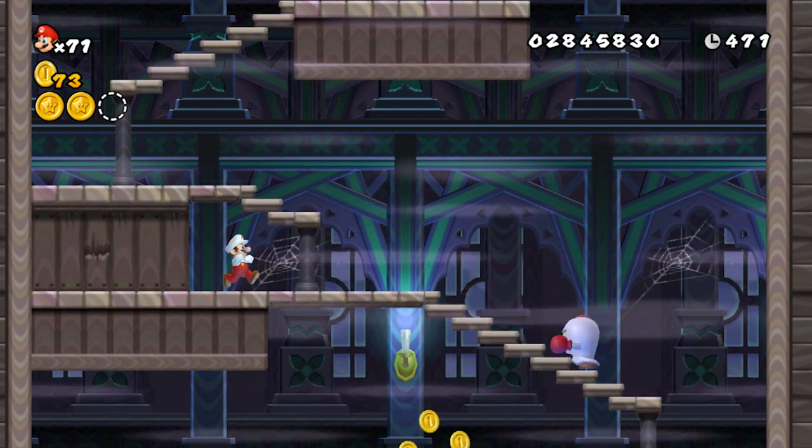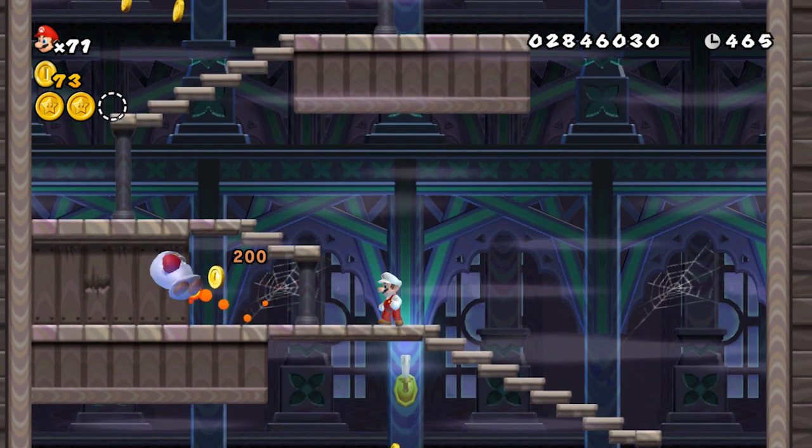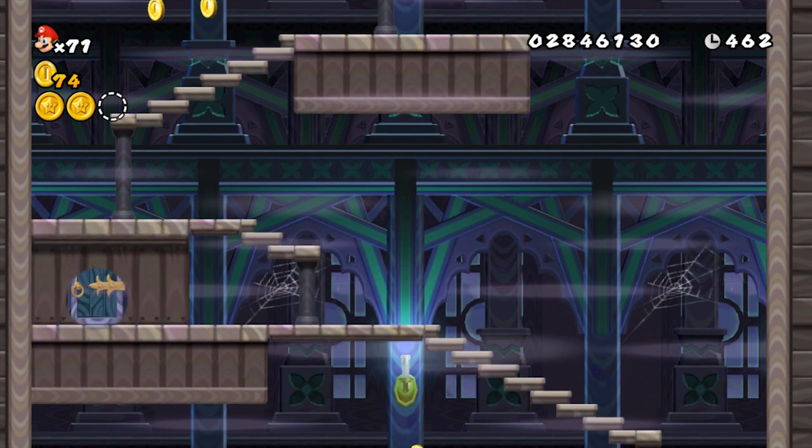So yeah, like I said, the secret exit right over here. Just trick this weird boxer guy into breaking those bricks for you, and yep, there is a hidden door we can go right through and be on our way.